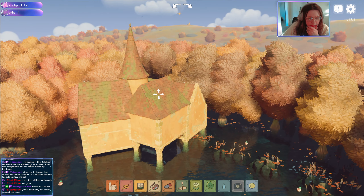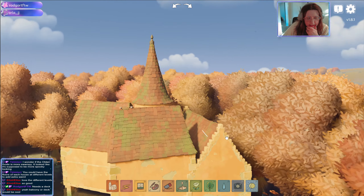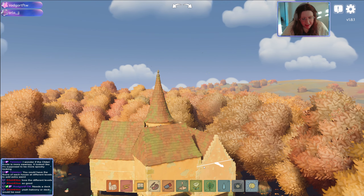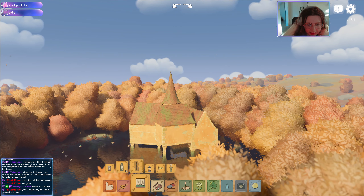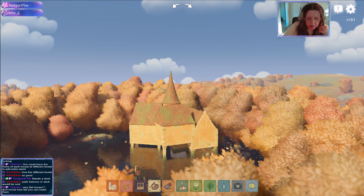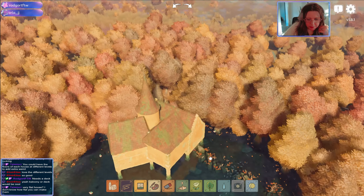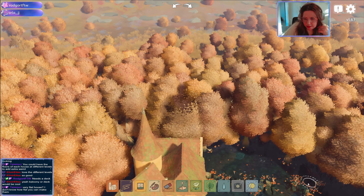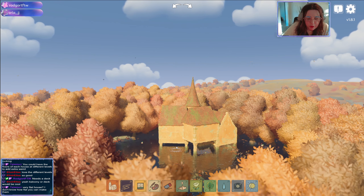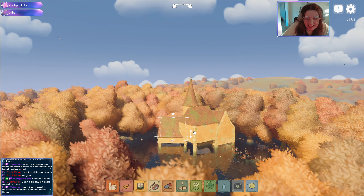That's what I wanted to do with the roof — I think I want to do that a little bit with all of them, make them look a bit weird. A balcony or deck would be so cool. Let's get a door going — it could just be a hole in the wall. Very flat house — that's how short you can make them. That's pretty funny, I quite like that.